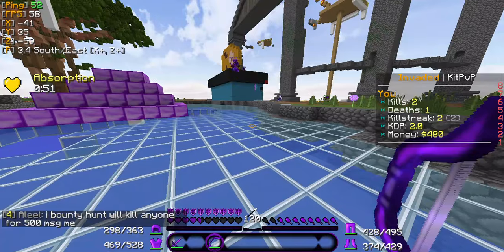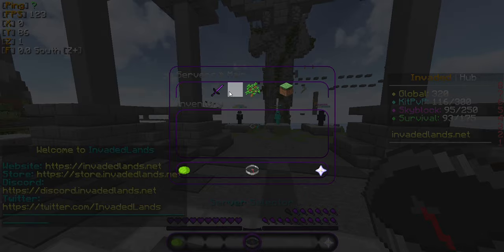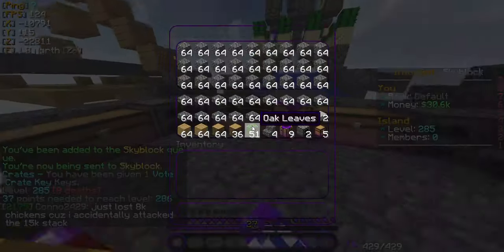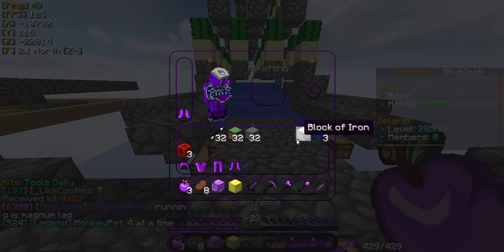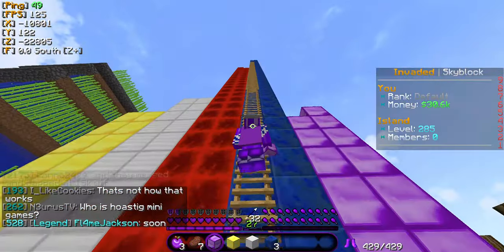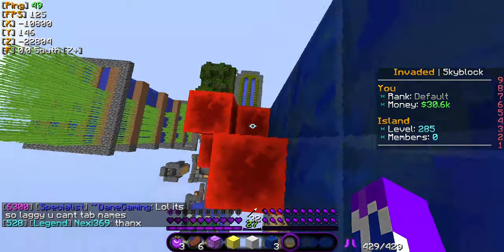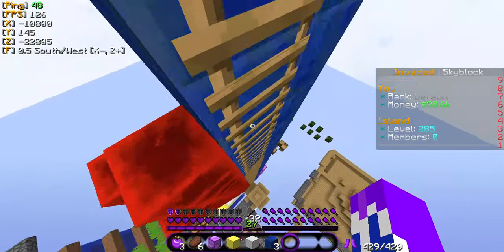Now we're going to be going over sky block. Sky block on Invaded Lands is much like practically any other server with sky block — nothing really additional — except for the fact that when mining, you get minerals, which I'll be able to show you soon.